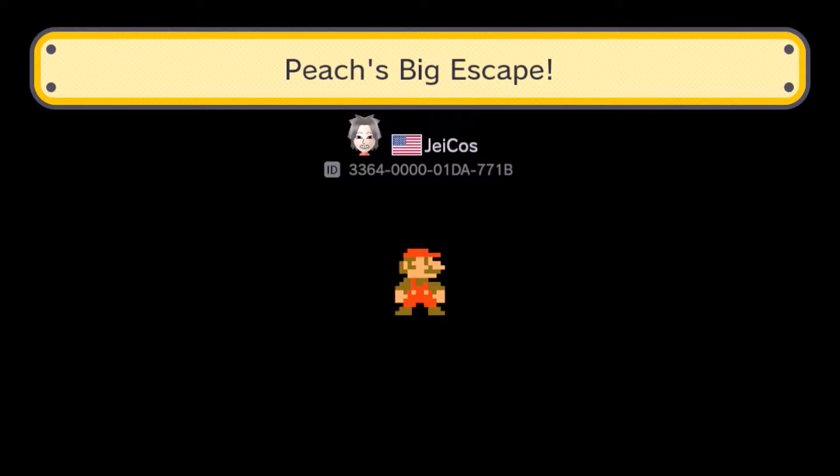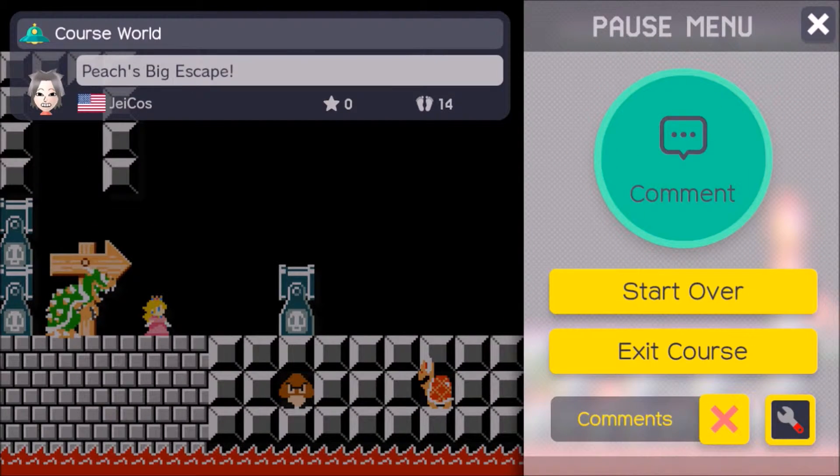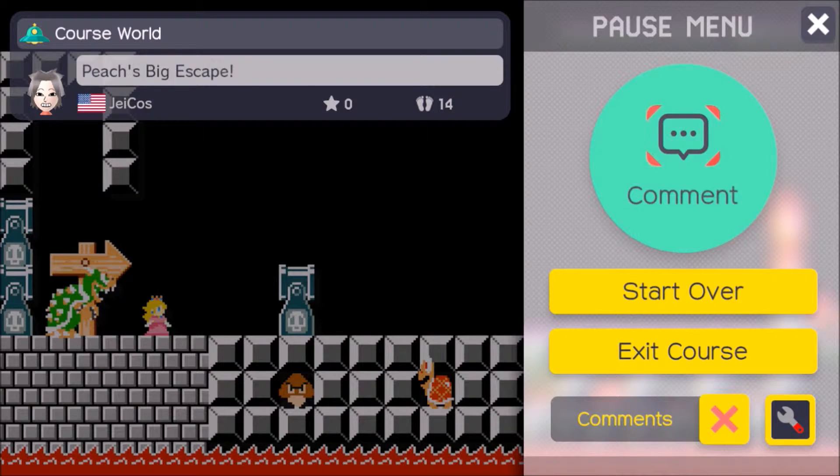Let me pause it when it comes on so you can see. At the very start you turn into Peach and then Bowser is right behind. Bowser fell out of the little area up above, as you saw. It's supposed to be like the cage that he had Peach in — you escaped and he's now jumped down and trying to run after you. That's pretty much the gist of what you're doing here.